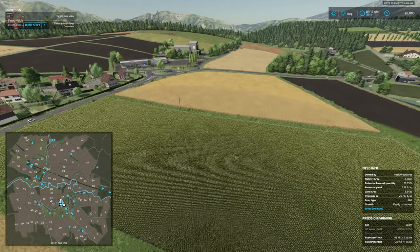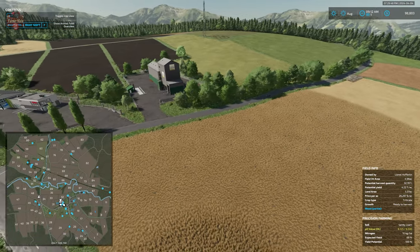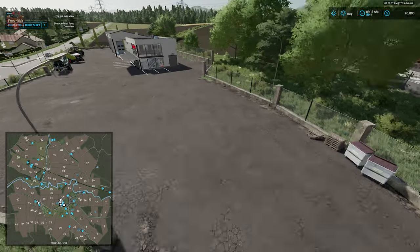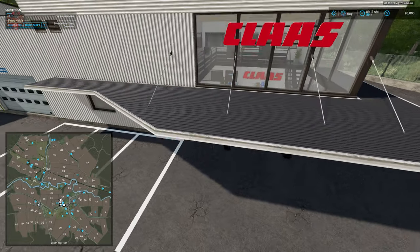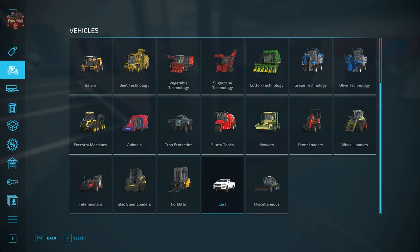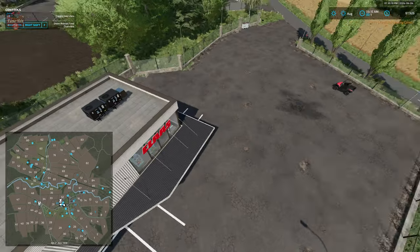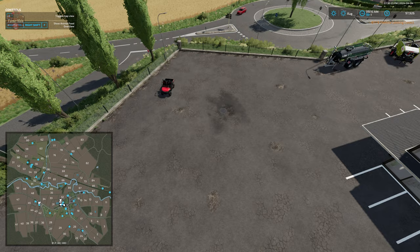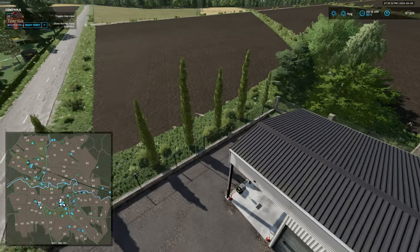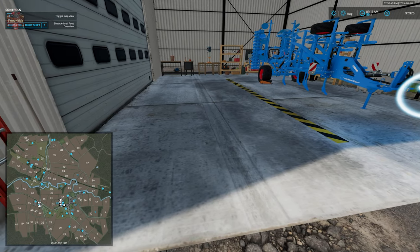We'll make our way to the west and then work counterclockwise. Here we have a grain sell point at the local cooperative, and right next to that is the vehicle shop. Here's the vehicle trigger — let's go ahead and get the Mahindra to see where vehicles spawn. There's a decent-sized area for vehicles to spawn in and a decent entrance and exit. Overall, this map is going to work well with medium-sized fields. We also have a power washer and a maintenance trigger, with the dealer basically here on the left.